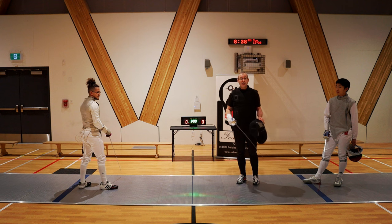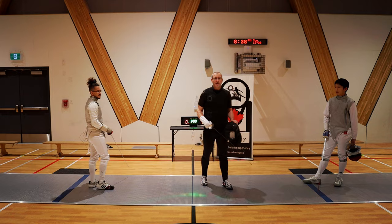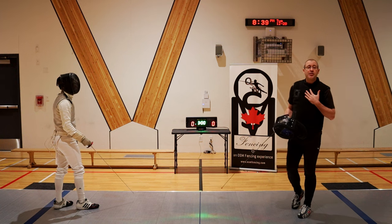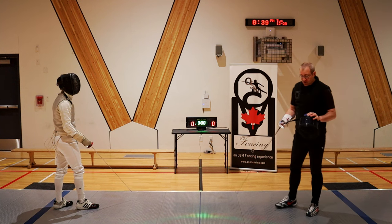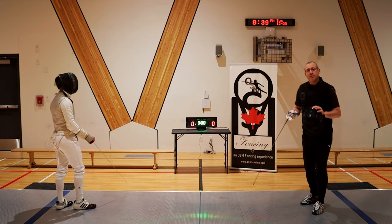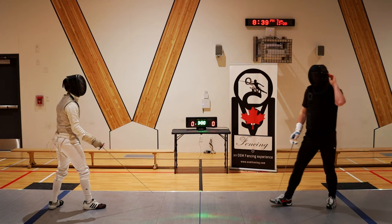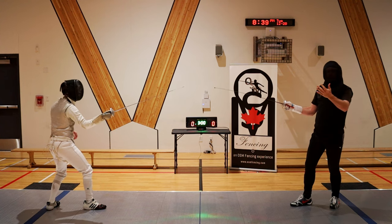Because your opponent, using a counterattack, is definitely going to try and sneak that touch when you're not ready. So we're first going to explore footwork as a counter time action. Isaac is going to attempt to force a counterattack out of me just by being lazy with his footwork, giving the appearance that he's not ready to finish. Regardless of the attack, he's going to want to make sure he finishes with or just before his front foot arrives. So we're on guard and he's going to start to provoke a response.